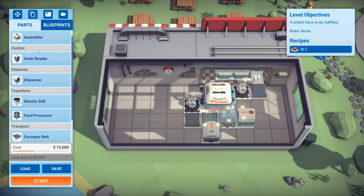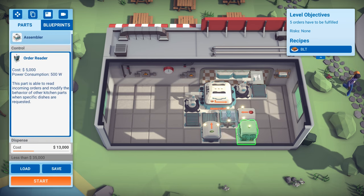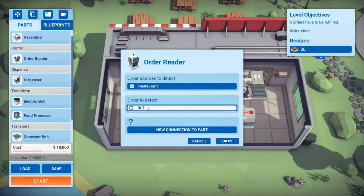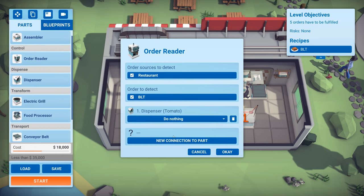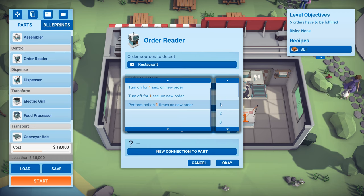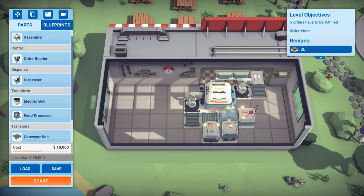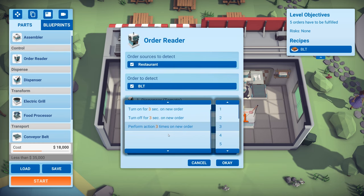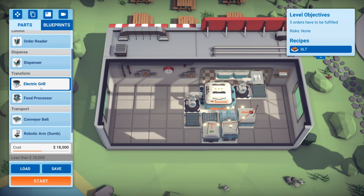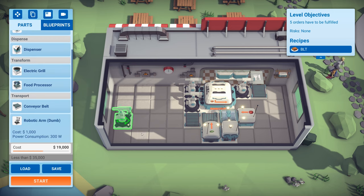We'll get an order reader and put it over here. This order reader is going to detect BLT and just connect it to each of these two. For each of these it's going to basically tell it to dispense one. Also dispense one for you. So that's the middle section. Now we're going to see what we can do about the other one - we're going to need a robot, that can go there.